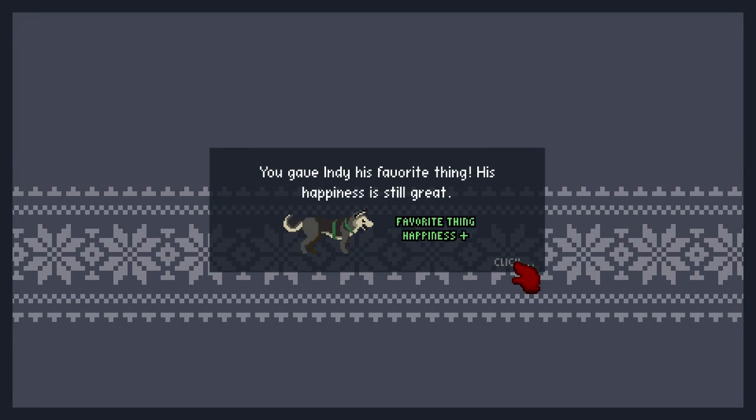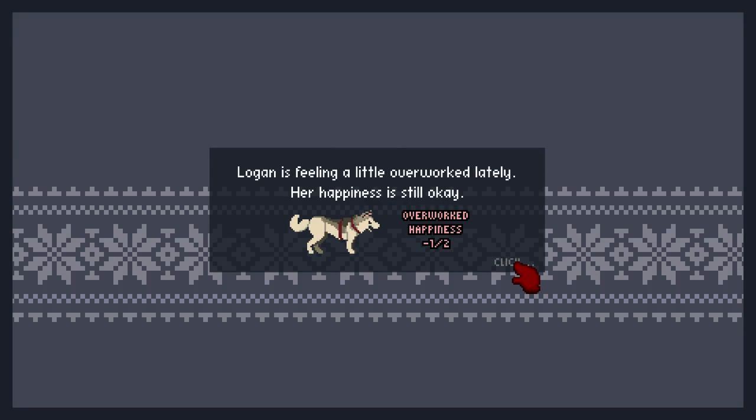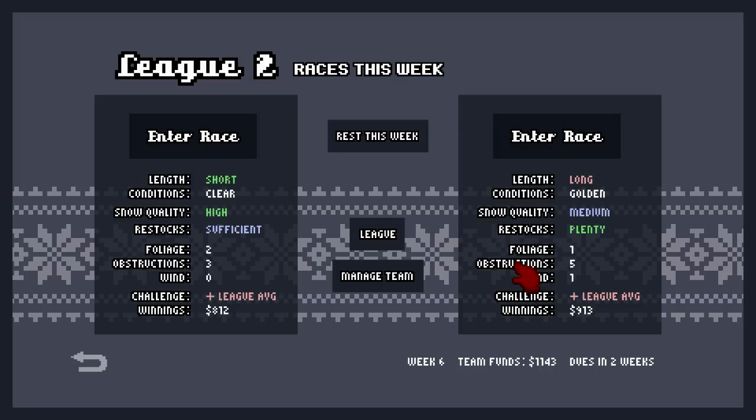You can rest out of a race for a week and that makes some of your dogs regain some happiness. If you're doing well in the races you can rest one in every four, so you still have enough money to survive in the league, and your dogs don't get too unhappy and tired. You can pick up beta access from the website - it's DogSledSaga.com forward slash preorder. It's $10 to immediately get beta access, or $5 to preorder and you'll receive it once it's finished.